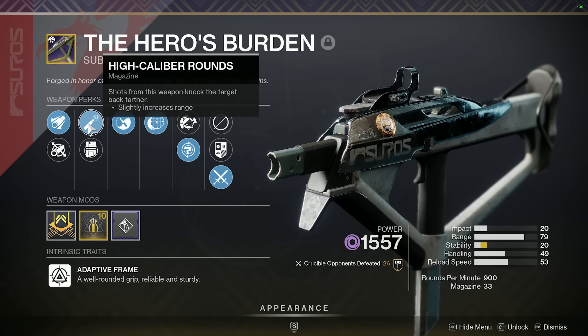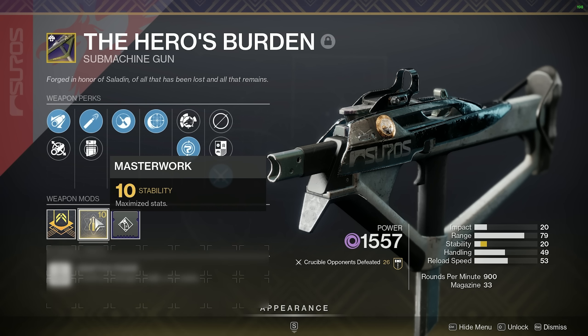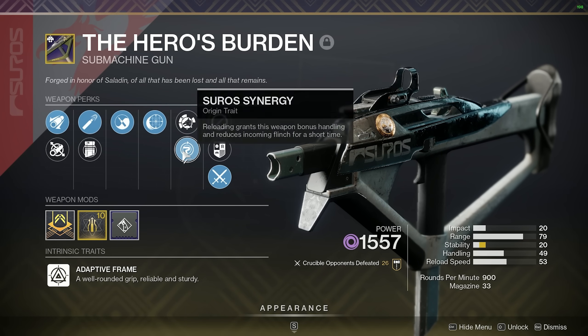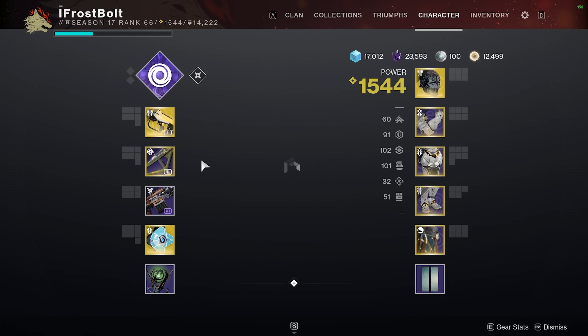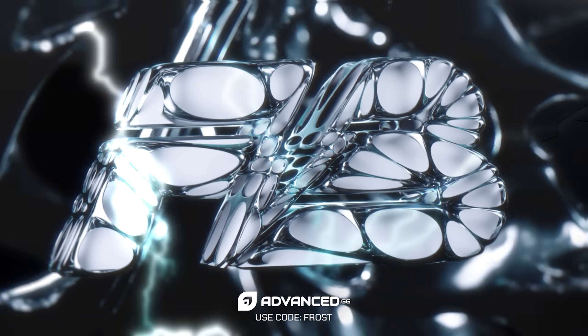My Hero's Burden comes with Extended Barrel, High Calibre Rounds, Zen Moment, Iron Reach, and a Stability Masterwork. I slapped on a Freehand Grip — this thing has so much range. I also recommend using the Suros Synergy Origin Trait so you have the reduction of flinch whenever you're playing in the Crucible match. Anyway, let me know what you think of the SMG. Let's dive into some gameplay.